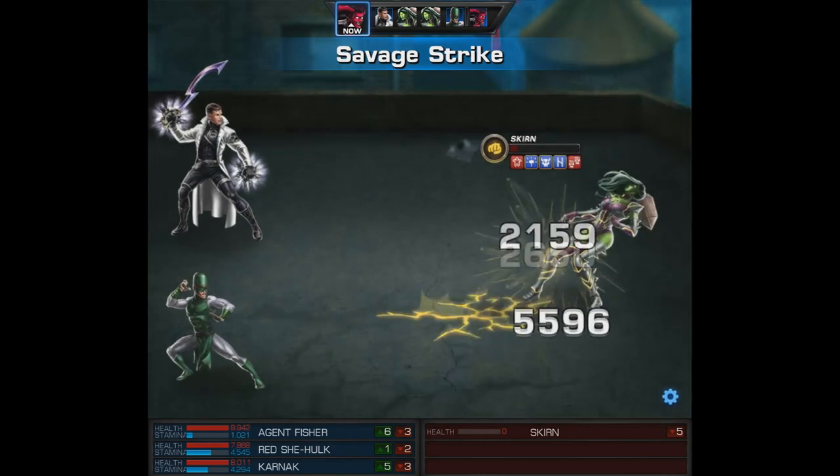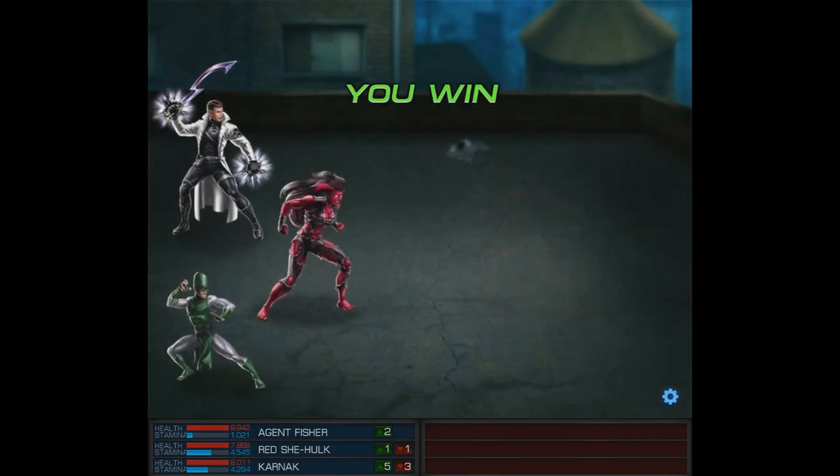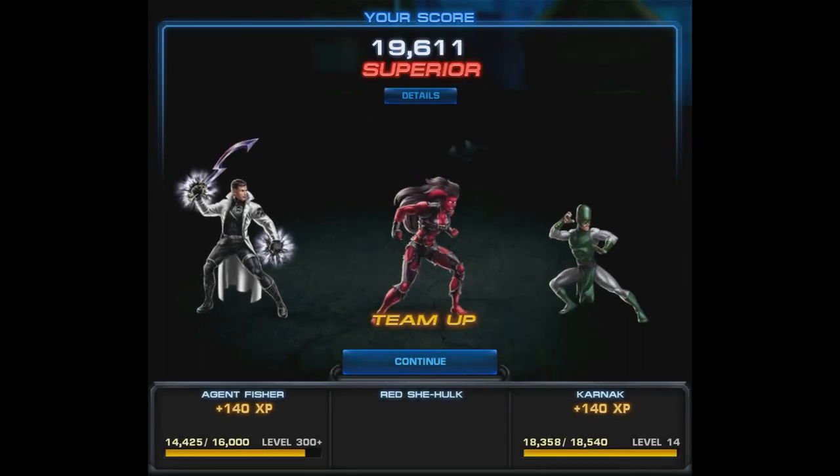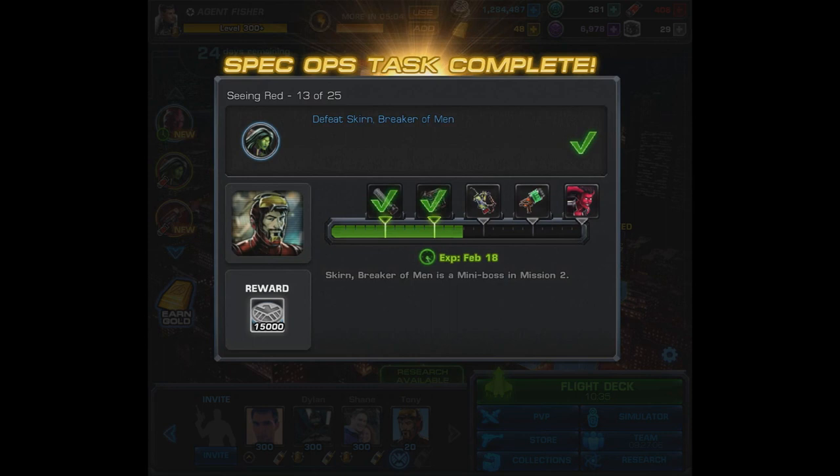So here's a Savage Strike — pretty nice non-crit damage. And with that we've completed another task. 140 XP for Karnak and a 15,000 Silver reward.